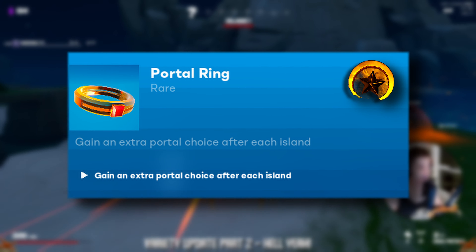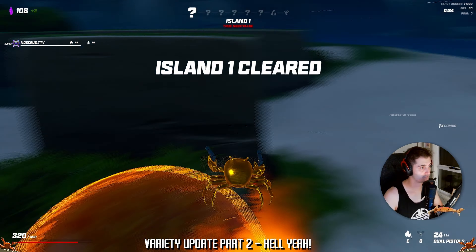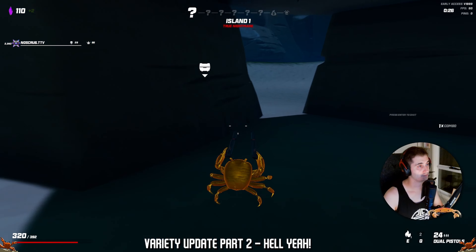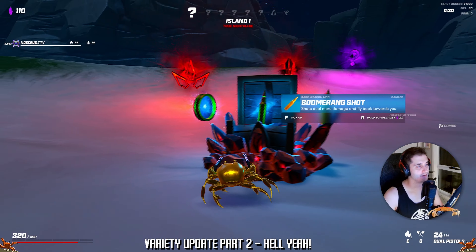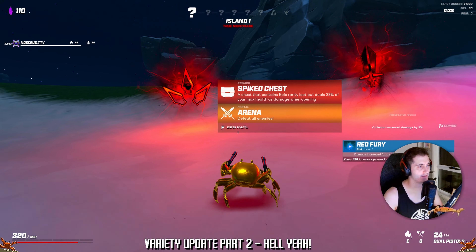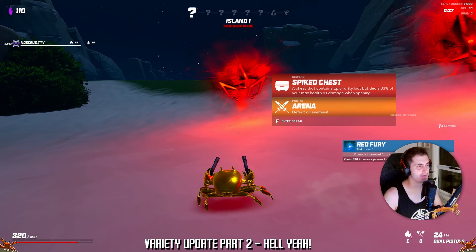We have the Portal Ring — gain an extra portal choice after each island. This is an incredible relic because it gives you way more flexibility when choosing your next island. The ability to have more choice means you have more control over your build, which definitely takes away a lot of the RNG factor in the game.